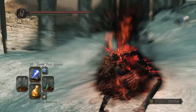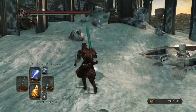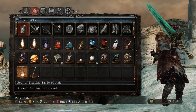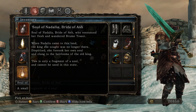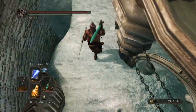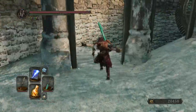Yes, you smelt a wedge. I don't understand. Soul of Nadalia, Bride of Ash — I do not understand. 'Small fragment of a soul. Soul of Nadalia, Bride of Ash, who renounced her flesh and wandered Broom Tower. When Nadalia came to this land, the king she sought was no longer there. Dispirited, she forsook her own soul and clung to the heirlooms of the old king. This is only a fragment of a soul and cannot be used in this state.' She's all ash.